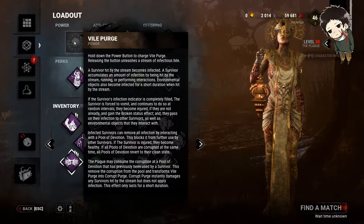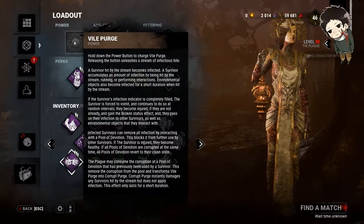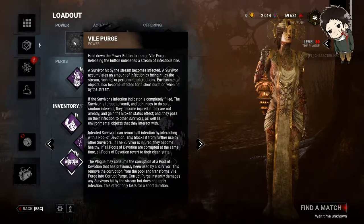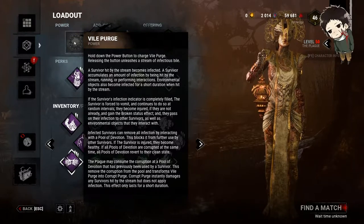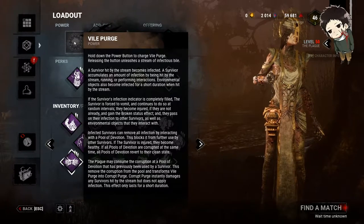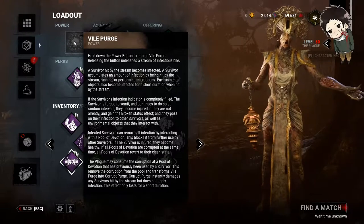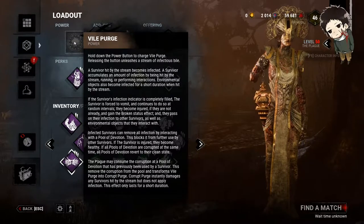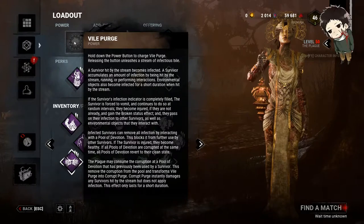So in short, you can pause and read her entire description. What she does is, as you hold M2, she charges a vomit. When you vomit on survivors, they go into a timer. The more they run and interact with stuff, their timer slowly increases, and it also increases the more you vomit on them. When it reaches full, they become broken. When they are broken, you can M1 them — they go down instantly. Think of it like the No Mither state. They can also spread their infection to environmental objects as well as other survivors.